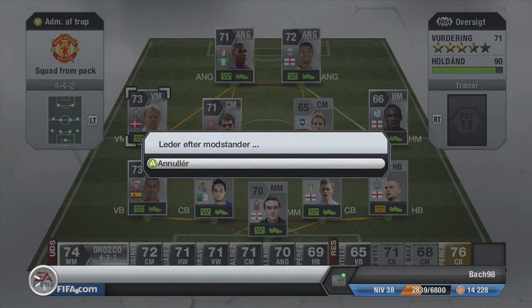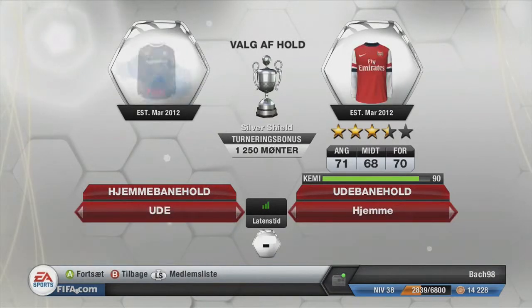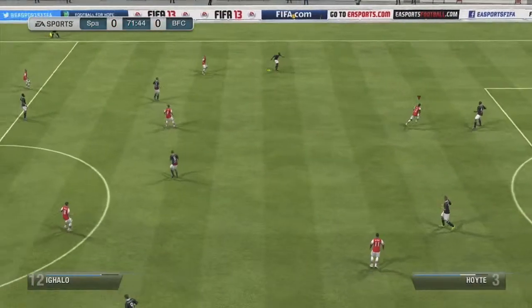We're searching for our opponent — still searching — and we find our first opponent of this series. It's a dude with the Corinthians shirt. We go into the game and he's actually got a pretty nice silver squad: Jalfonso, Jermaine Beckford, Gardner on the center mid — all some really classy players.